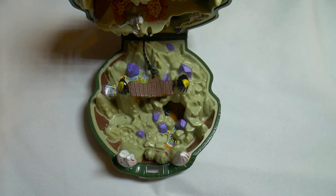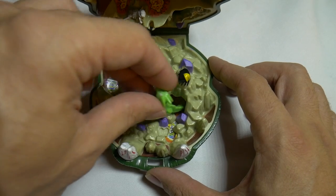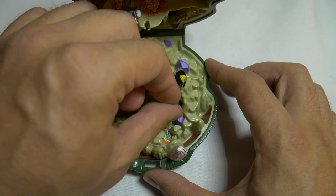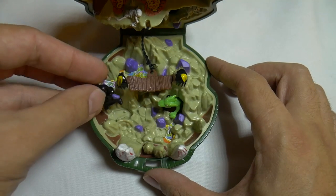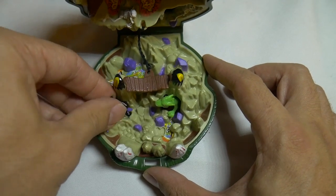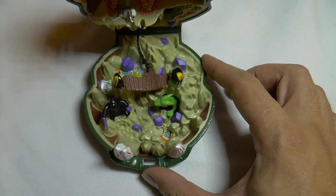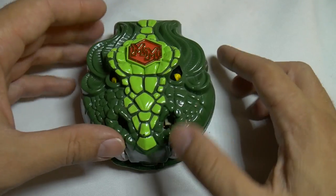Now, the way this set closes is pretty easy. All what you need to do is get the dragon, store him inside the cave tail first. Raven Dark stands over here — just make sure he's standing straight. And Max over here. Then you close it shut.